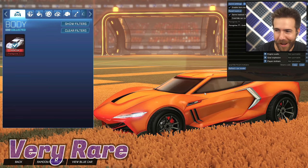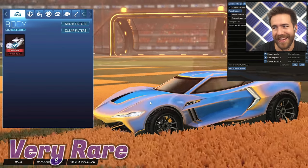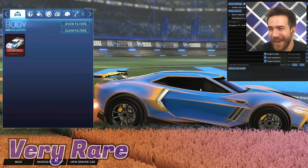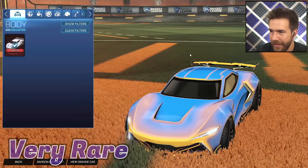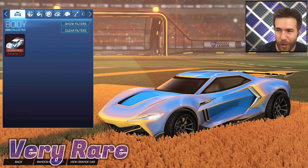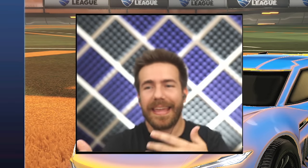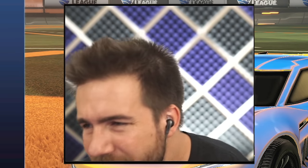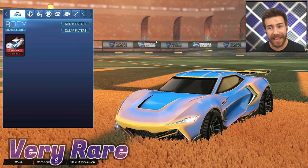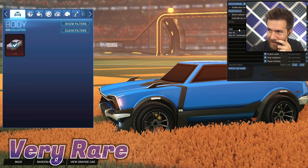Also in the Auriga series we got the Paragrime Ombre — you get that ombre look that a couple of cars already have. Look at that — it looks so sick, oh my god, I love it. It's so clean. That's another Very Rare you can get from this drop. I miss crates so much — getting these and actually owning them was so much easier. Now you just have to wait or trade for it.